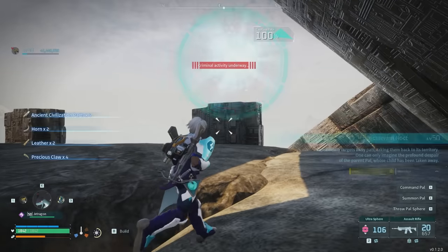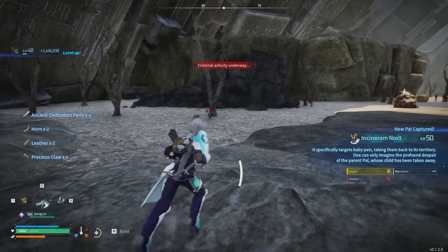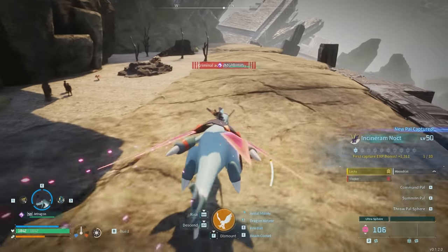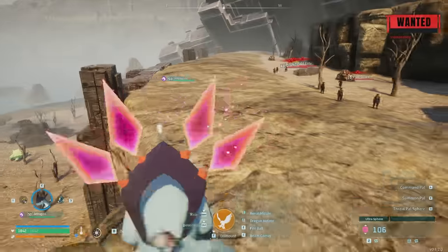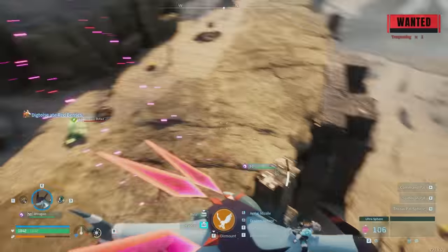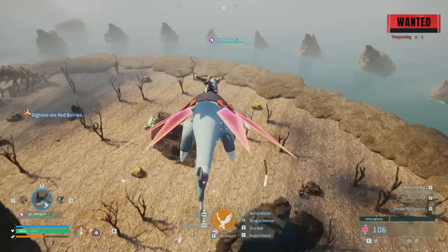Got it — we got a shiny Incineram Noct, or a lucky one! You guys are definitely going to want to come to this island. We just got the wanted trespass status though, which is what you don't want, because the problem is they actually follow you everywhere.